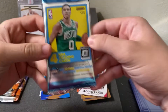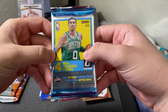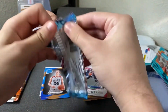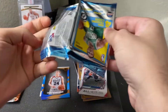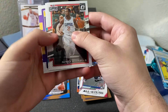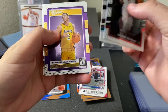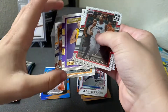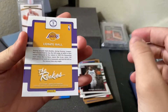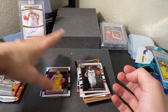We got 17-18 Optic. This is the first time I've actually opened an Optic hobby pack from this year, so maybe beginner's luck — we'll see. We got Patrick Beverly, Dwight Howard, and the rookies: Lonzo Ball and Doug McDermott. Don't know if we give up on Lonzo Ball yet. Not too sure.